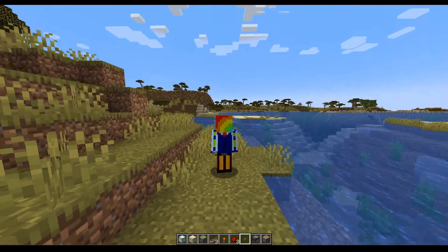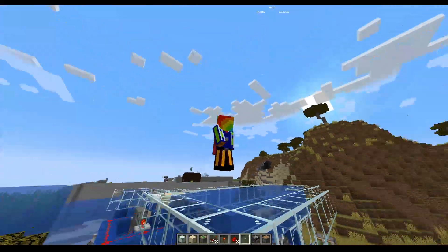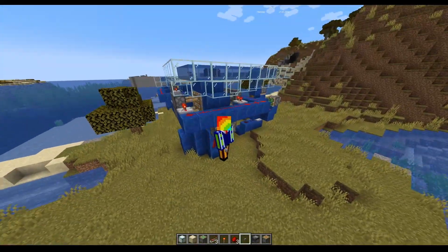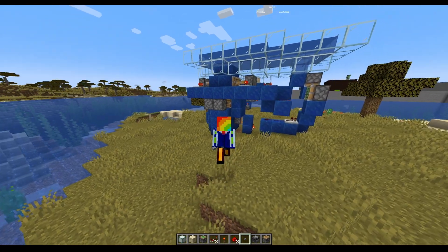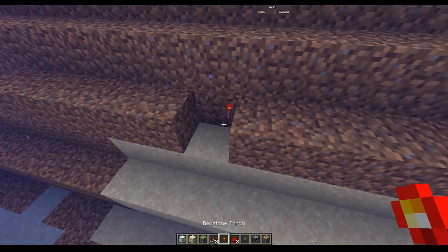So last video I built an easy underwater base — you know, 'easy' — that's why there's all these pistons and redstone, with more than a couple of repeaters. That's not very easy. Let's build an easier one. We're going to carry on being torch activated.